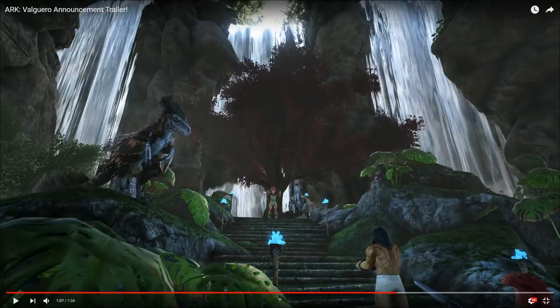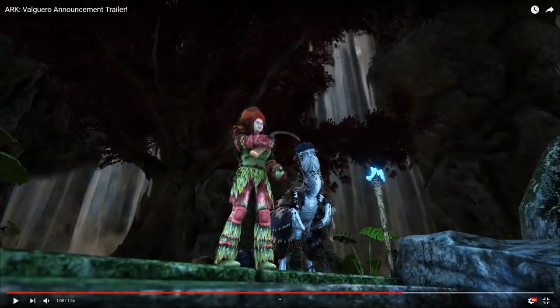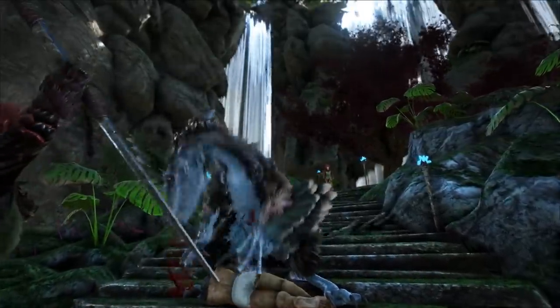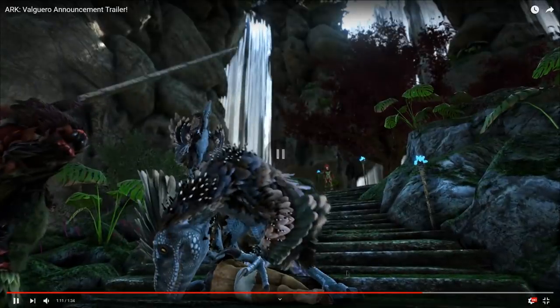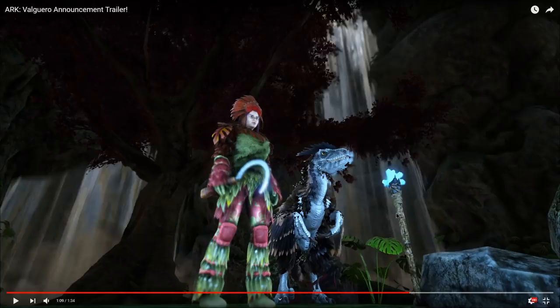Right here you can see the Deinonychus. For some reason its feathers look a little bit weird here — it kind of looks a little bit odd. Maybe it just has little tiny black feathers with white tips on them; it just looks odd from a distance. But you can see it's got an ambush attack — it kind of pins down the player. So you can see it's got the player pinned down and it's massive compared to the player. So I really hope that you can ride on them, but I feel like you might not be able to. They look really cool. I'm so excited to check out the Deinonychus.